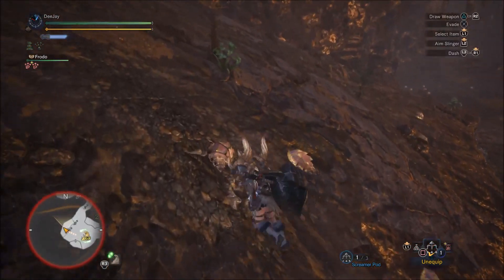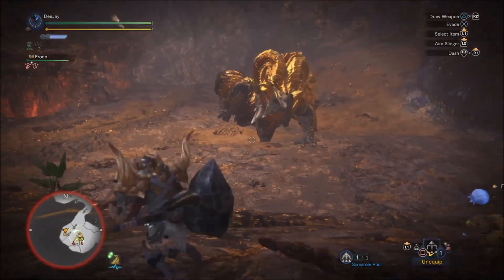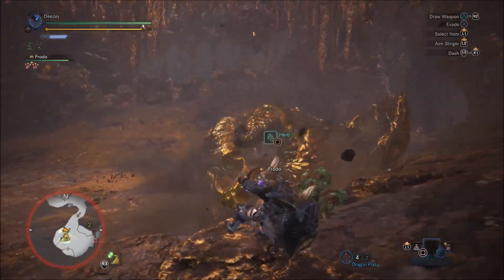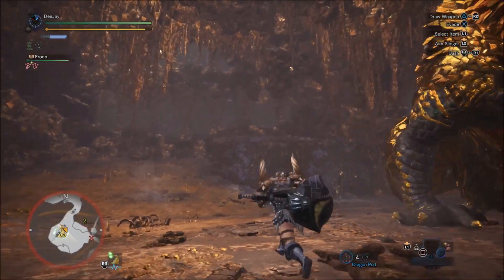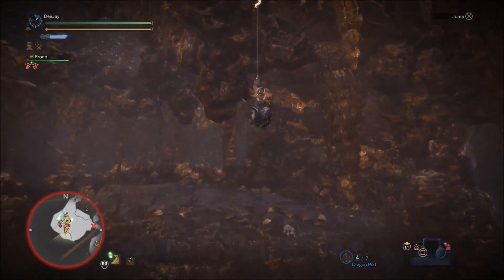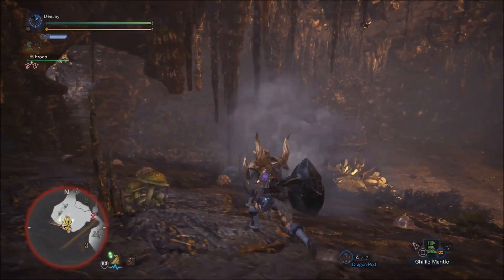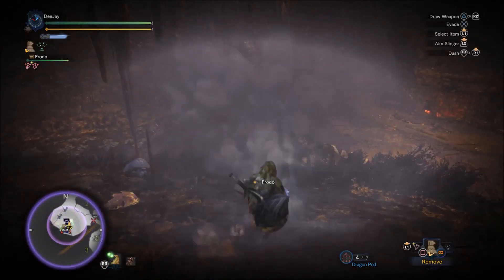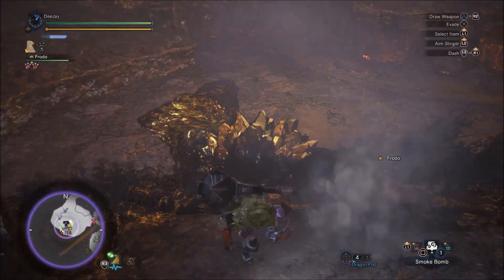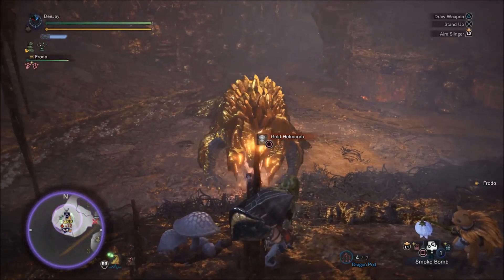You want to keep the last screamer pod and go over to the gold Hermitaur crabs — they're over there — and kick one. Pick up the dragon item it drops, switch straight back to screamer pod, and fire the last one. He'll start getting a bit angry at you. Avoid him, go back around, climb up using the wedge beetle, throw a smoke bomb followed by your ghillie suit so he can't see you anymore. Duck down and throw another smoke bomb.